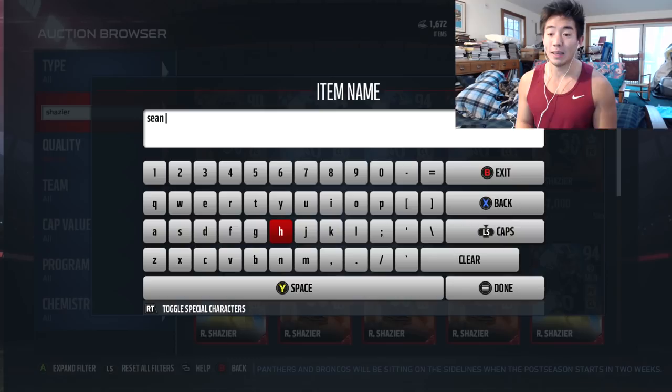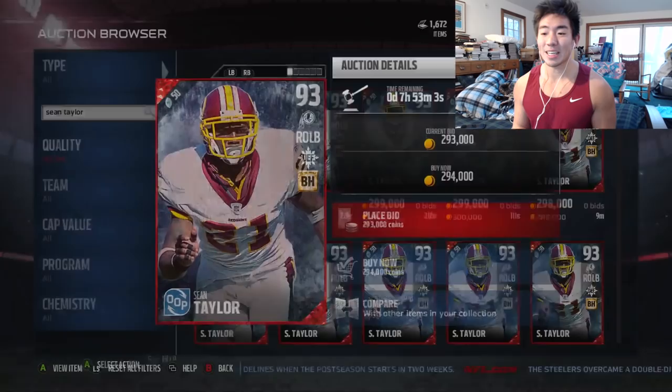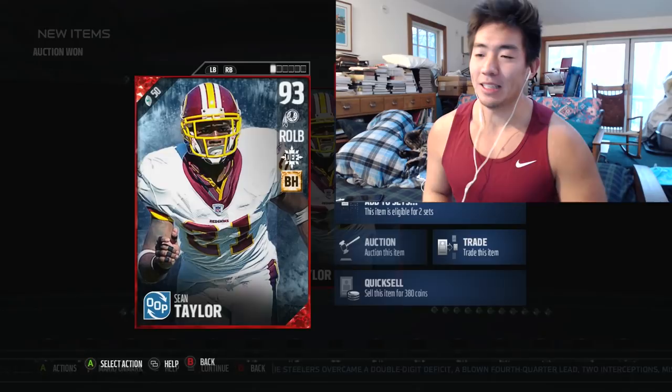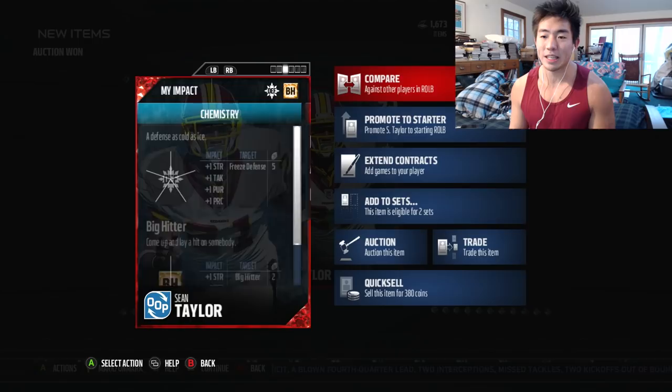Now we're going to look for Sean Taylor, the OOP legend card. I've been hearing that this card is amazing. It's not as expensive, but it's still a pretty penny — 300,000. We just dropped a mil for you guys, you know why? Because I love you. So what I want you guys to do right now is hit the like button and get up to a billion likes. Just kidding, that won't happen anytime soon. Maybe someday.